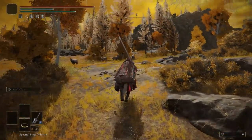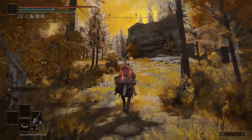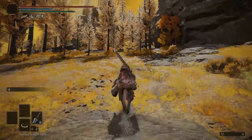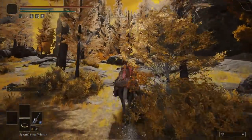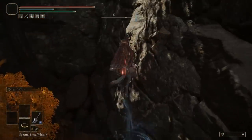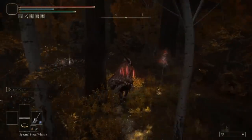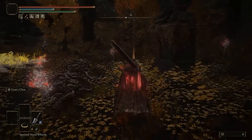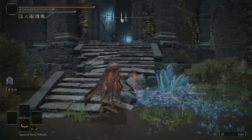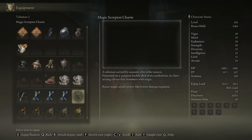The amber starlight can be found towards the northeast of Altus Plateau. There's nothing to worry about enemy-wise — you just travel there and eventually find a spot where you can drop down. Move to the right when dropping so you don't fall to your death, and you should see the amber starlight in the middle. Hand it back and you'll be rewarded with the magic scorpion charm.